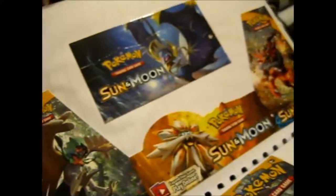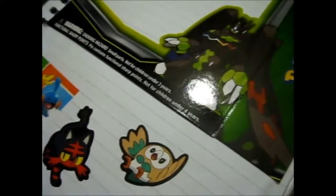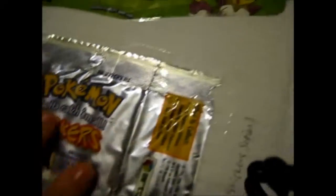I kept some of the backings on some of them. And now we've got Sun and Moon base set. This, I think, was from the Breakthrough Elite Trainer Box art, on the inside. And of course I cut this one out before I thought of sticking them to my cupboard doors. Got some stickers there. Some Zygarde action. Got some of this 1999 Sticker Series 1 wrapper.